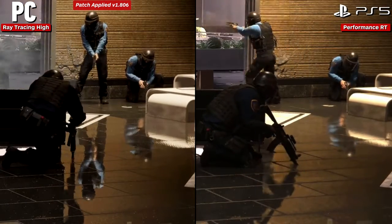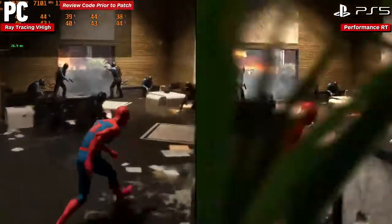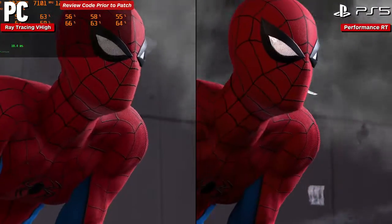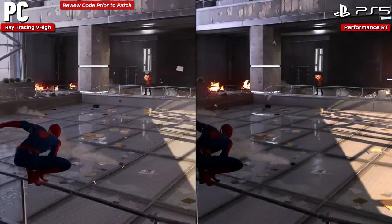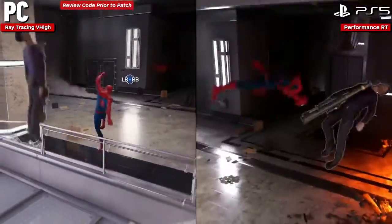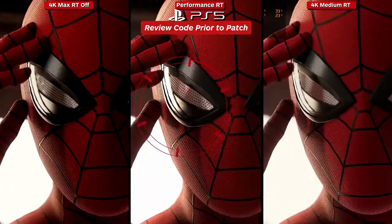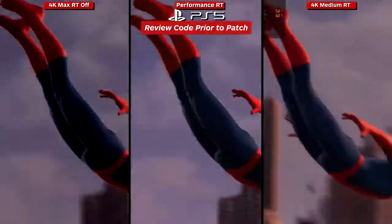The increased objects can improve the look of some sections, although it can be hard to spot unless highlighted. Once you see them though, it's harder to ignore them when reverted. All in, this is the single biggest increase you get over PlayStation 5 in terms of effects. Shadows show minor increases in resolution from gameplay and cinematics, though there may be other improvements in nighttime city and electrical lights that will be covered in a later patch.